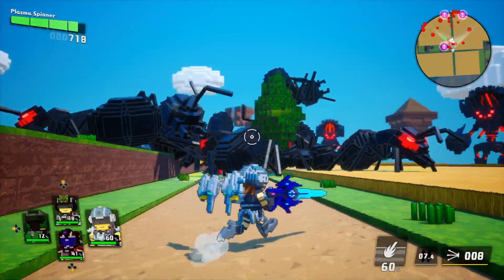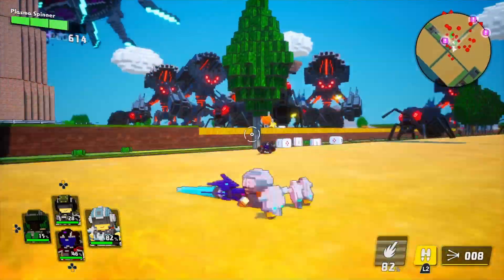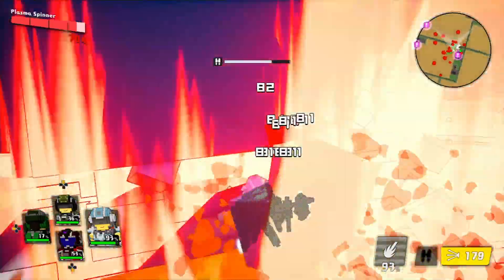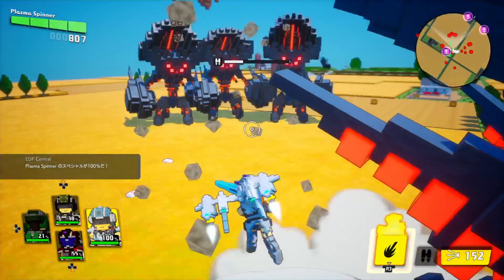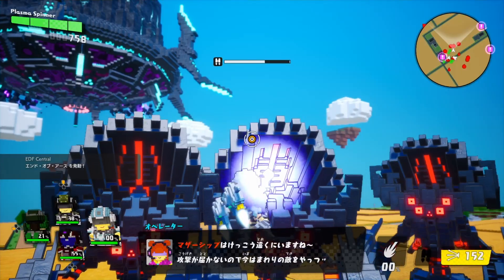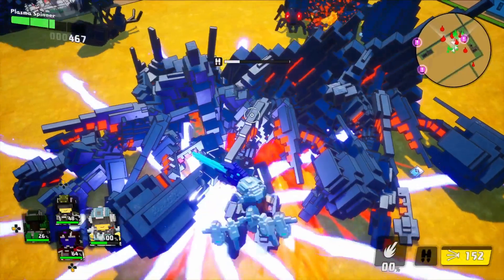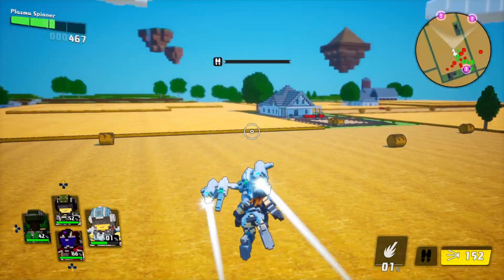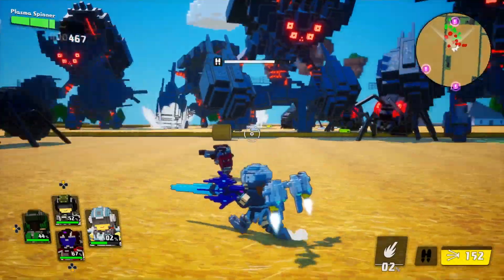She plays pretty much identical to the way she played in the mainline game. Her special — I call it the Plasma Spinner — sends out an orb that hits the ground and goes out in every direction, decimating anybody in the way. She's very nimble and very fast, just like in the mainline. She does have very low armor and armors up very slowly, so nothing new there.